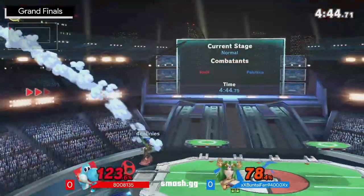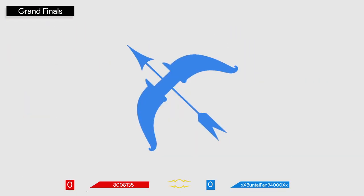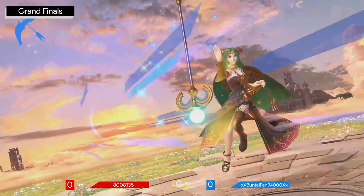Buntaifan dash attack — great patience there, looking for a whiff punish, and the whiff punish has been found, all from getting that little bit of drift back just to see how Amante was going to react. Buntaifan will be taking game one.